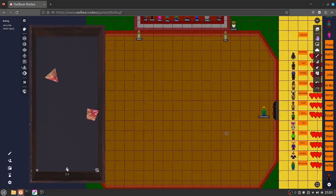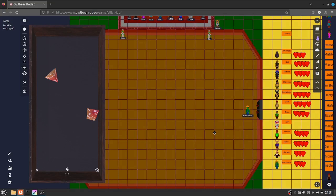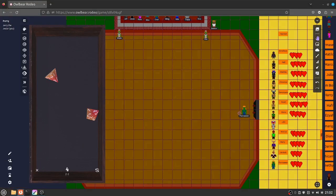The thing about Parmesan is he's a dirtbound, so he can use bramble wall. He also has a hoe named Darlin, who is his best friend, because he spends a lot of time by himself on the outskirts of Basra. So let's see what his movement is, because he probably would try to get closer. His movement — 10! He's got a slight advantage here. So let's move him 10.